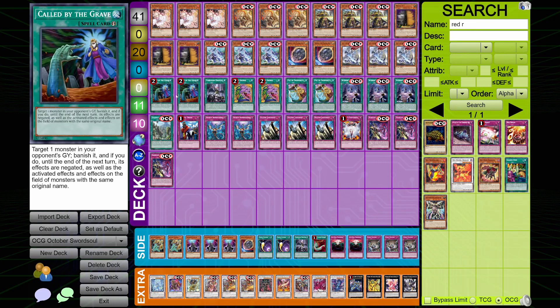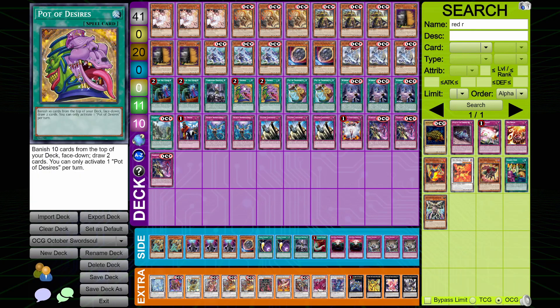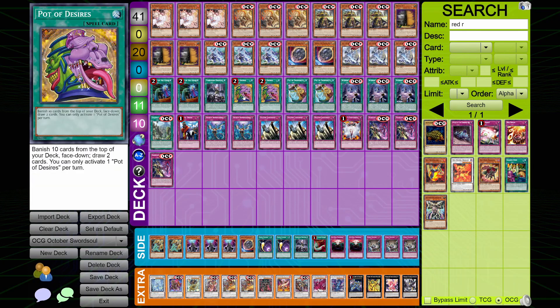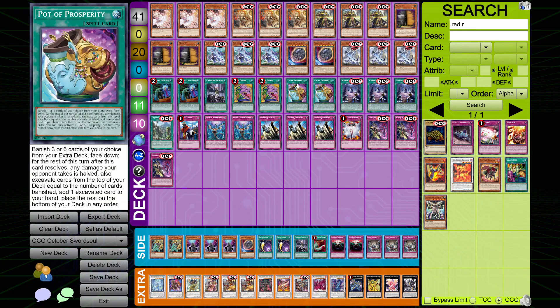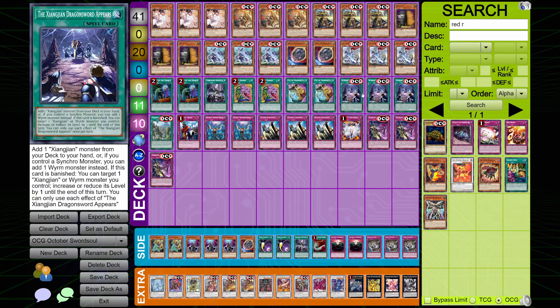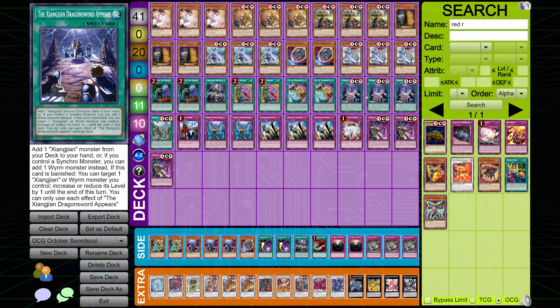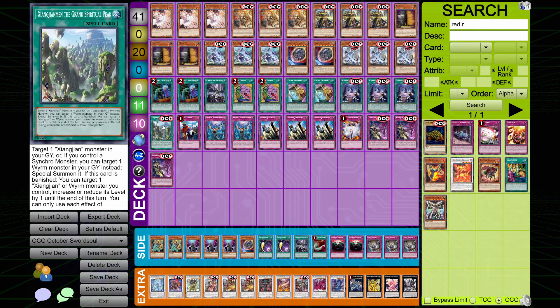For your spells — pretty thin. We've got two copies of Called by the Grave with one Droplets. No Crossout in this list — no need for it really when you're playing full stun. Then we've got our draw spells: two Desires and two Pros. Interested as to whether or not these conflict, but I guess they don't given that it seemed to work pretty well. Then we've got one copy of Dragon Sword Appears along with one copy of the Spiritual Peaks — just your standard 3-1 ratio on these, every Swordsoul list is going to be playing it that way.